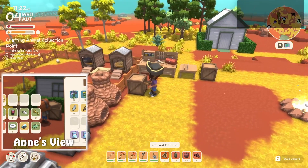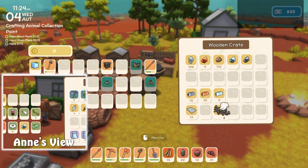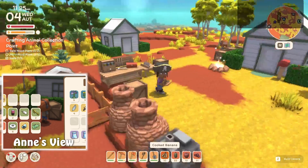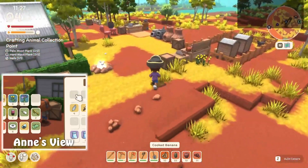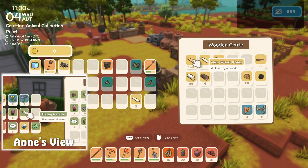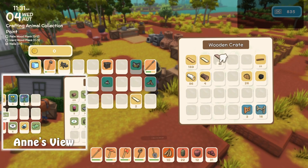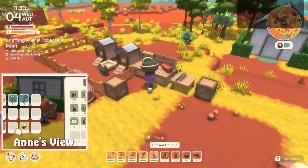I need one nail, and two palm wood and two hardwood, which are over here now. Did you find everything since I moved things around?